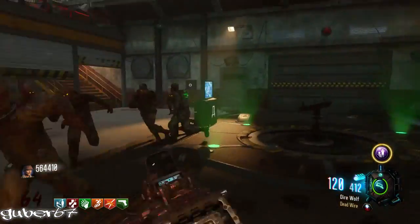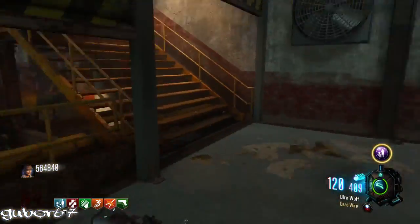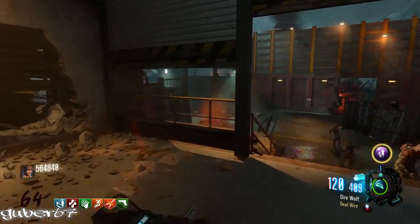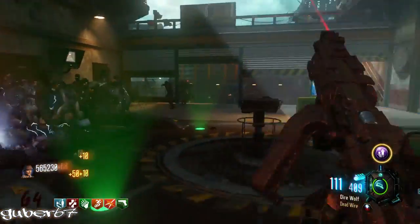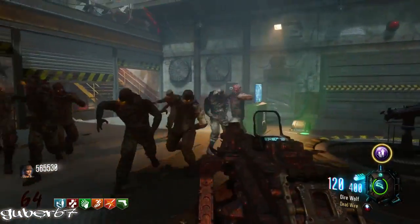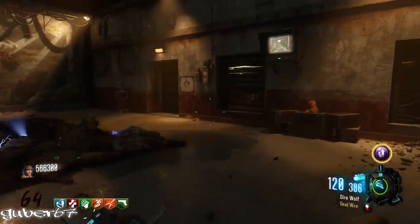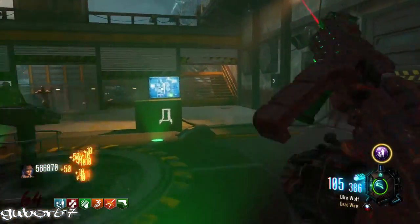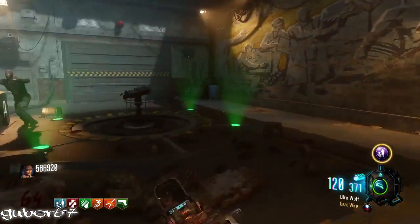You just run around in circles, clump them up, and shoot them until the Dead Wire triggers and they die — that's how I got to round 65. For your secondary, I highly recommend the Thunder Gun, just in case you mess up and need to blast them. I also got Mule Kick because I protected the perks from the monkeys, so I got a free perk. With that third slot, I got the Ray Gun Mark II out of the box.